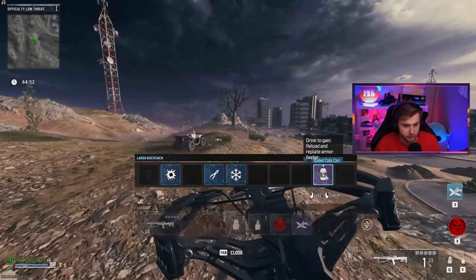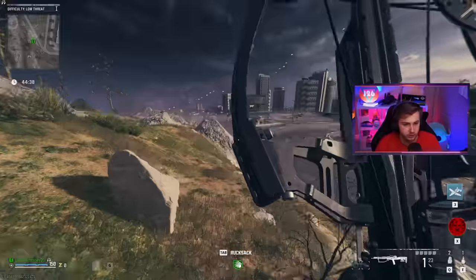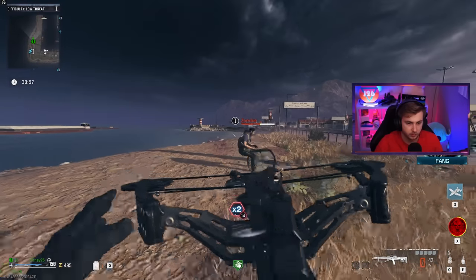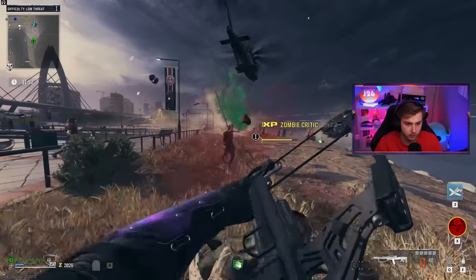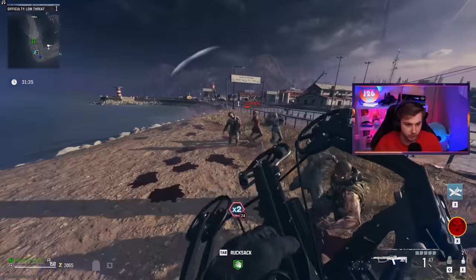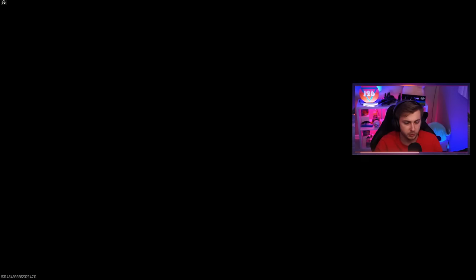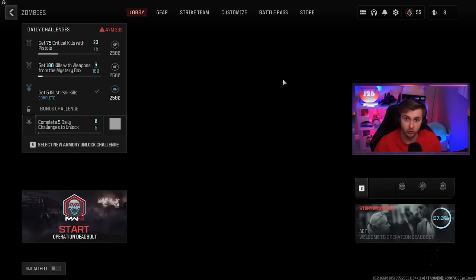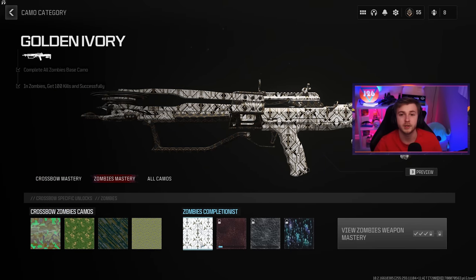I'm not going to use any of this besides speed cola, and the second an exfil shows up, I'm going to it, getting my hundred kills and leaving. Actually, I'm gonna get a little over a hundred to make sure. This is a pain in the ass without pack-a-punch though — having to reload after every shot sucks. It's not even a one-shot kill unless I'm hitting them in the head. Not even half their health. Why are all the zombies just falling over and dying? I'm not even shooting them — somebody's just sniping all the zombies before I can get to them. I've been in this game for a bit, I feel like I got enough kills. Let's try it. Please give me my camo. We had 154 zombie kills — definitely had enough kills and definitely extracted. Please let's go.